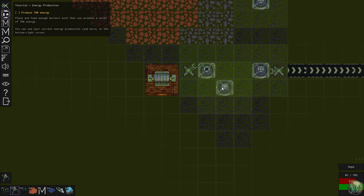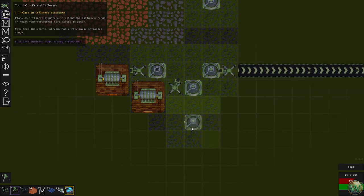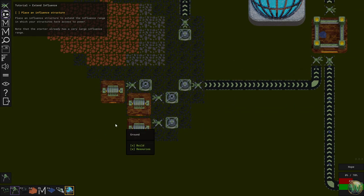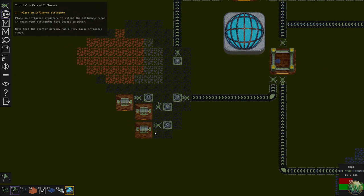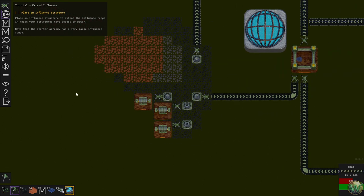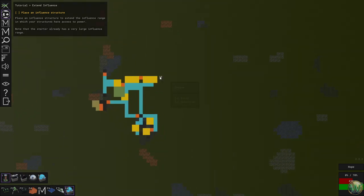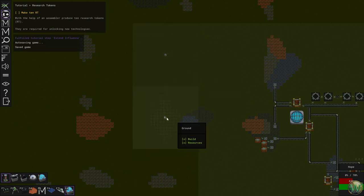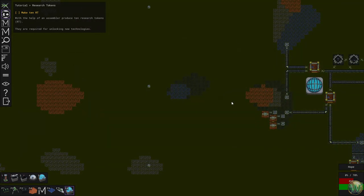We need enough burners to produce a total of 700 energy — that's seven burners. I could stagger them. That's 300 so far. There's an energy indicator right here. We've already done it because we already had some being produced by the base. Place an influence structure — that's here. An influence structure extends the influence range in which your structures have access to power. Note that the starter already has a very large influence range.